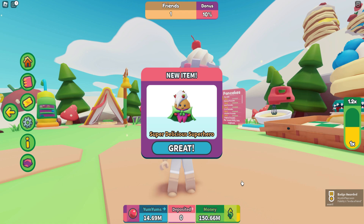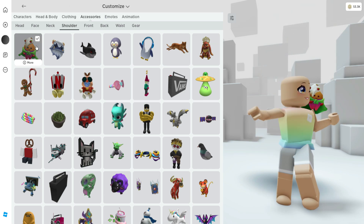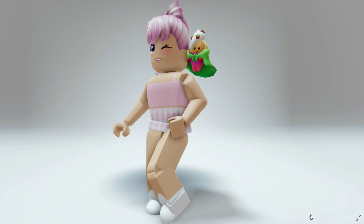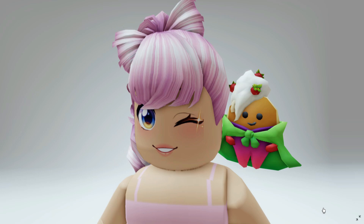And that's all you need to do to get this super delicious superhero. You can find this item over in your shoulder accessories. I think this is super cute — it's a pancake with whipped cream as well as a cape. I'll make sure to leave a link for this game in the video description.